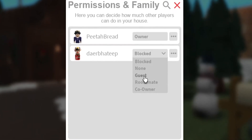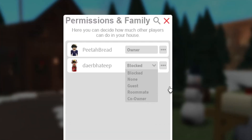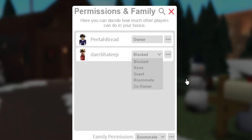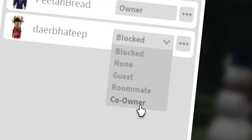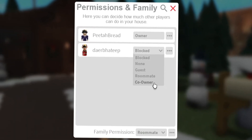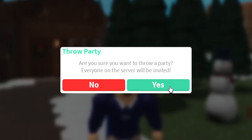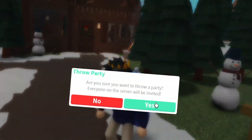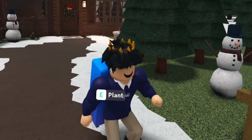There are also other permission features such as guests. Guests will only be able to sit on certain furniture, pick up certain foods, and open certain doors. Roommates have a bit more options - they can access locked doors, and some are able to build if you have that feature on. Co-owner is self-explanatory: people can build and do things on your plot with basically full control. Co-owner is definitely for people you absolutely trust to manage your house, so be very careful when you give people certain permissions. The throw party button allows players to get an invite to your plot, but be careful as it gives everybody guest permissions.